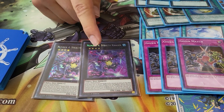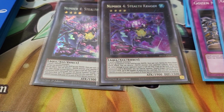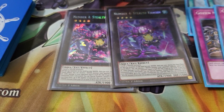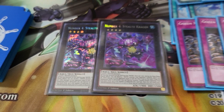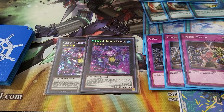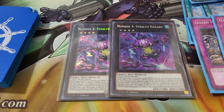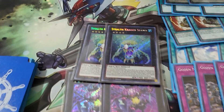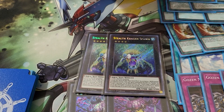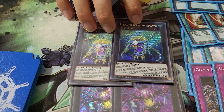Kragen has another effect where as a quick effect during the main phase it can destroy a water monster your opponent controls — and because they're all water due to his first continuous effect, that triggers easily. Whenever it destroys a monster, it burns for half of the attack that monster has on the field — not the original attack, the current attack. The last effect is that when it's destroyed by battle or card effect, it special summons up to two Stealth Kragen Spawns, depending on the materials it has. Normally Stealth Kragen has two materials, so it summons up to two Spawns.